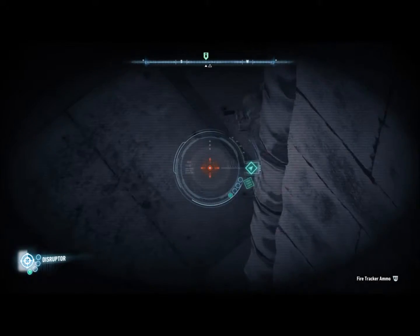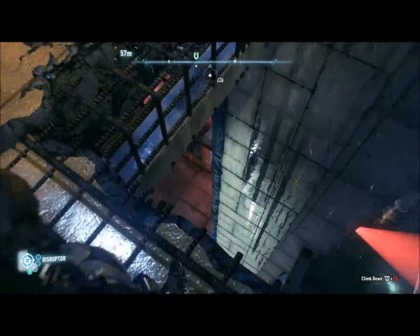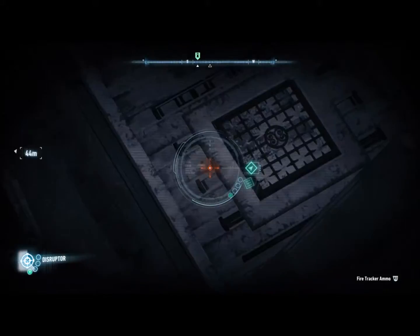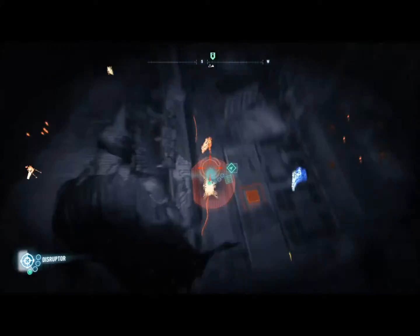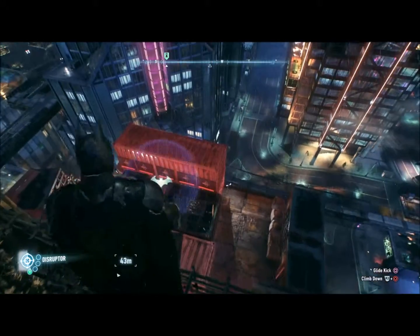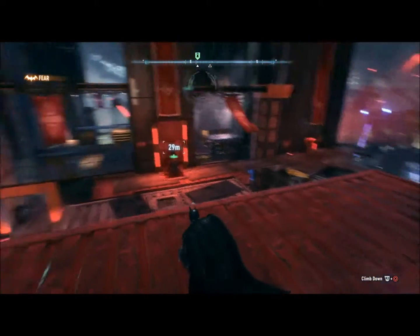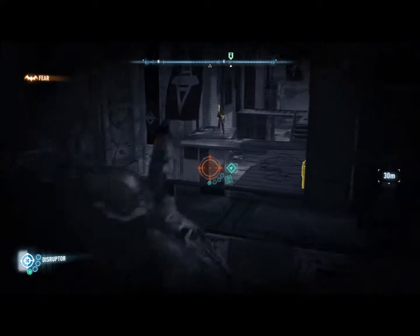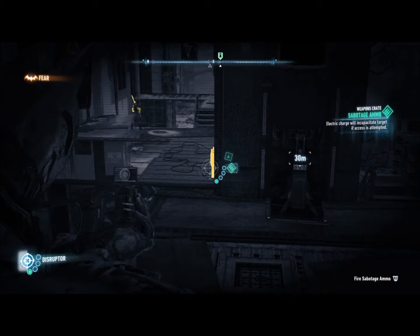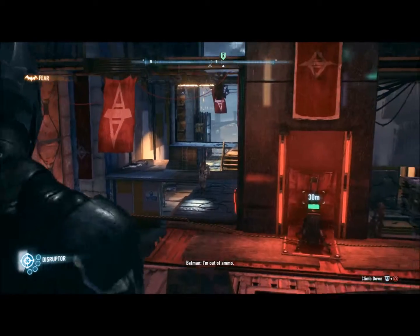There's a minigun — okay, interesting, kind of throws a little spark in there. Not too far — if we go too far we'll alert him. Let's just fly over this dude's head if we can. There's a shitload of these guys with guns. Another ammo crate right there. I'm out of ammo — that figures.